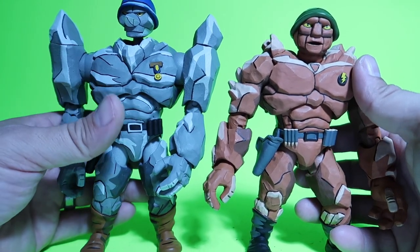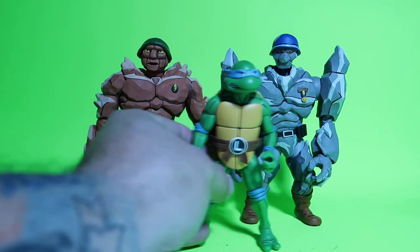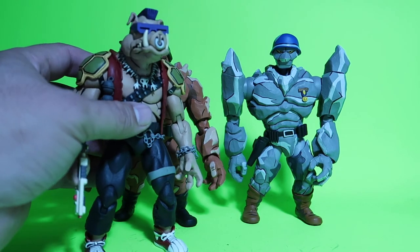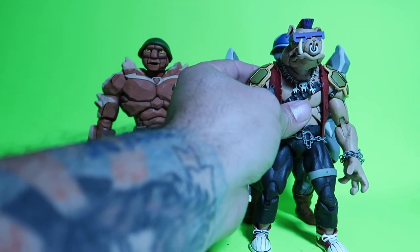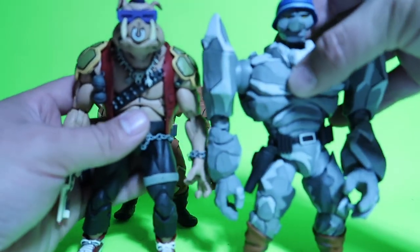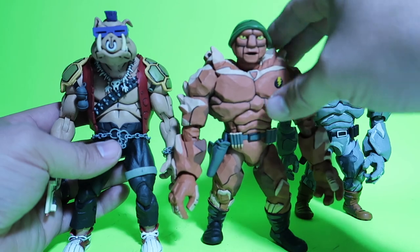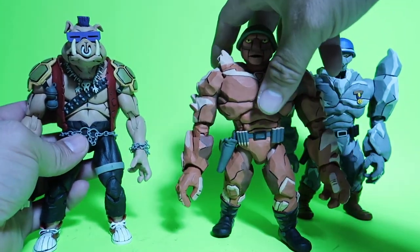Now let's compare to some other figures so we can get the height difference. There's the turtles compared to him and there's the turtles compared to him. Not that much taller, actually. Here's the turtles compared to Bebop. Bebop's actually taller than him or basically the same size. And him, he's a little bit taller than Bebop. A little bit taller than Bebop. This guy is shorter than Bebop or just about the same size as Bebop — the only difference is that his Mohawk's a little bit taller.